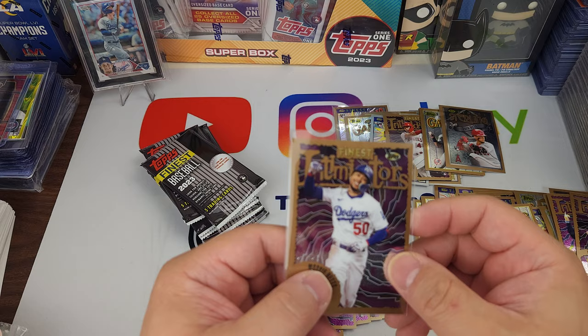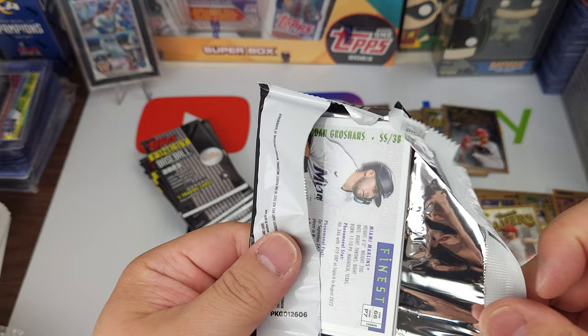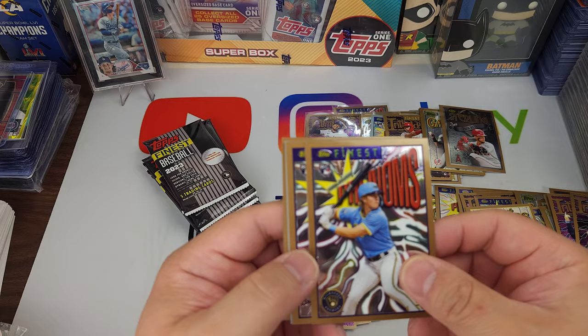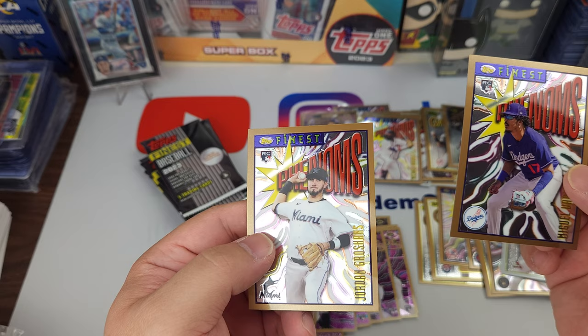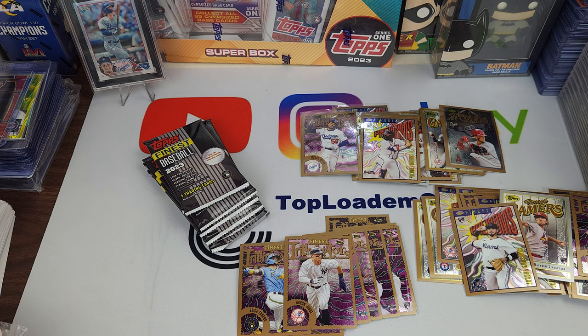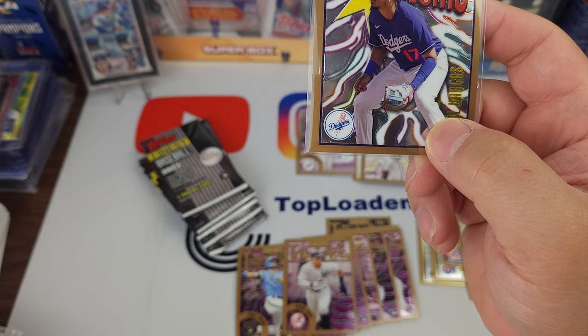But that picture is terribly off-center — I think I remember this is the same picture from another set. Freddie Freeman — we're also looking for Kershaw, Joey Wiemer, Michael Harris the Second. Matthew Liberatore — there we go — Miguel Vargas. So we got two Dodgers. Jordan Groshans. I like the logo in the corner — it's very sharp.